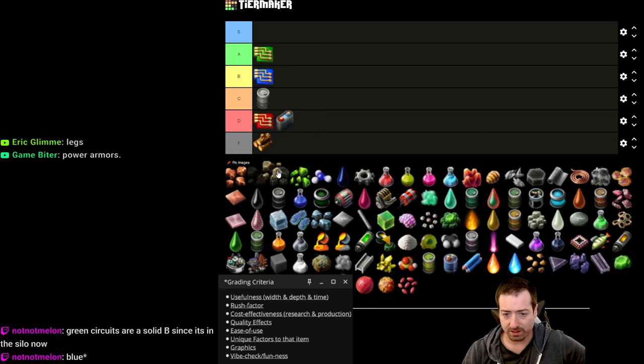Rocket fuel is awesome. I love it once you start producing it — it's a really dense fuel, makes your trains go faster, you need it to produce rockets, and you can put it in your tank to go faster. Zero complaints about rocket fuel. It's pretty cheap, especially once you get productivity going with your chem plants.